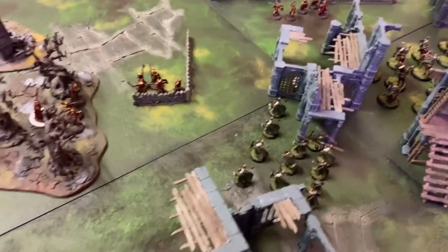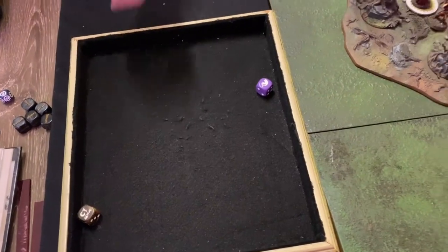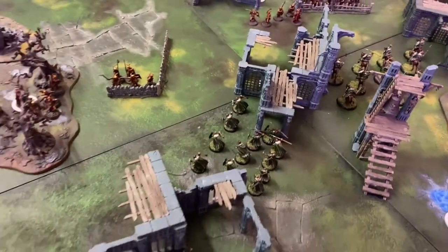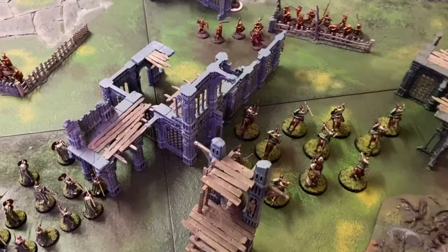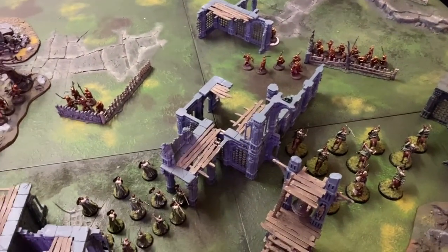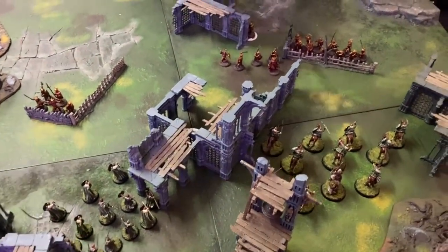We go to priority — both sides roll a six, so into a roll-off. On a one to three evil goes, four to six good — it's a one to three, so evil will go for the turn. Going into movement — no heroic moves called. Easterlings aren't quite in range for charges except for one warrior over there, so no heroic needed.